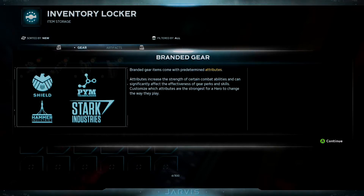Sir, representatives from our friends at S.H.I.E.L.D. are now aboard the Chimera. Agent Morales is in the command nest. She may be able to help with the parts needed for the ship. Great. Look forward to meeting her. Branded gear items come with predetermined attributes. Attributes increase the strength of certain combat abilities and can significantly affect the effectiveness of gear, perks, and skills. Customize which attributes are the strongest for a hero to change the way they play.